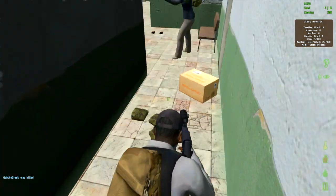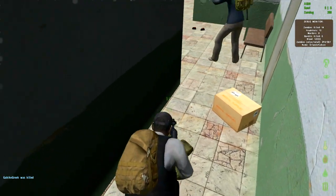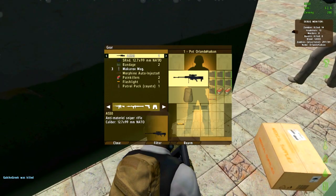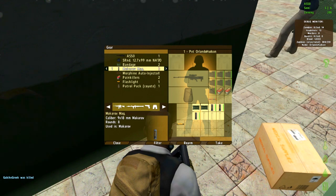Alright, now I've got a revolver. Should we try to shoot any zombies or run by them? You can try to shoot them — all I've got is this AS50, that's it, that's all I got.